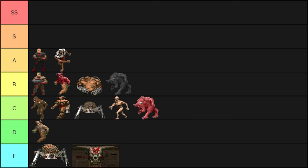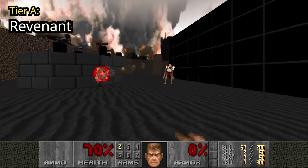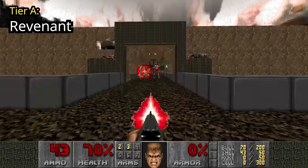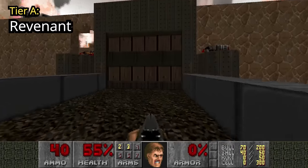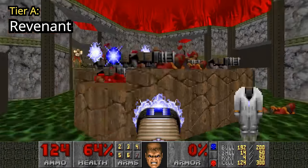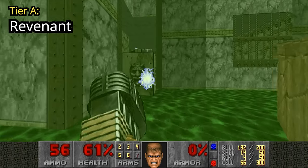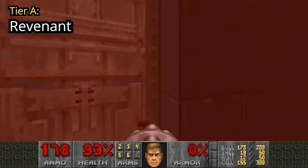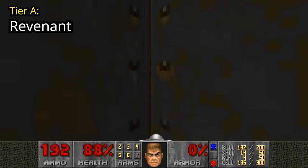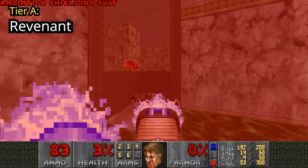Revenants are not affected by fast monsters that much — they don't run faster and their missiles still travel at normal speeds, but they will fire missiles non-stop and when half of them are homing, things will go very badly. In Map 14, the missiles go through windows making them harder to avoid. The main reason the Revenant is placed in A tier is because of Map 22 — while you're busy being overwhelmed by Chaingunners and Spectres, they fire 80 damage nearly undodgeable missiles at you. The Revenant guarding the teleport exit at the Blue Key hits you nearly every time, and the second one guarding the Red Door is even worse.